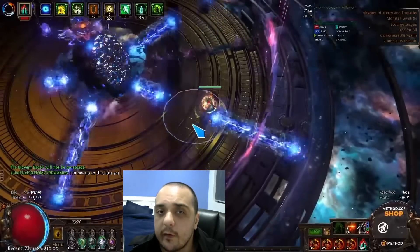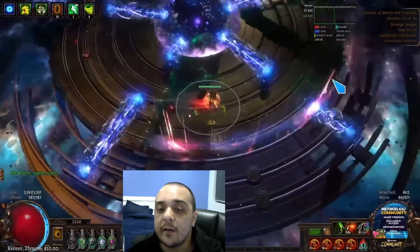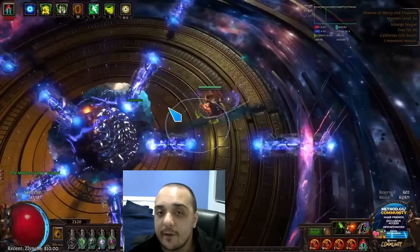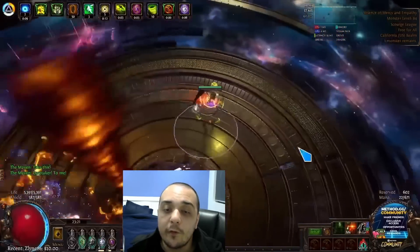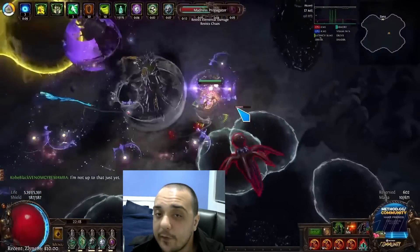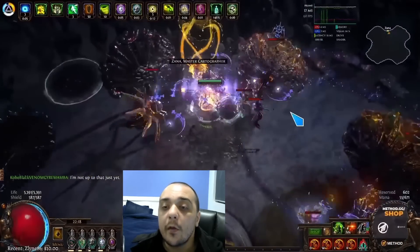Next up on our list is Spectral Helix, and there's a pretty good reason why. Spectral Helix has really good damage scaling, and it can be played on a bunch of different archetypes that have no trouble scaling their defenses. This makes it a pretty good all-around build. Additionally, there are multiple different ascendancies and playstyles for this skill, so if you're looking for a bit of variety, you have a lot of options. There really isn't much more to say about this one, other than its main drawback is that it has a very cumbersome playstyle that a lot of people may not like.